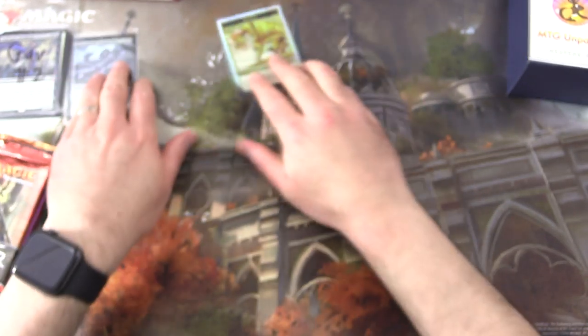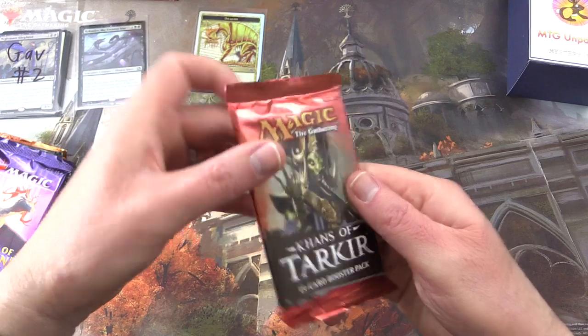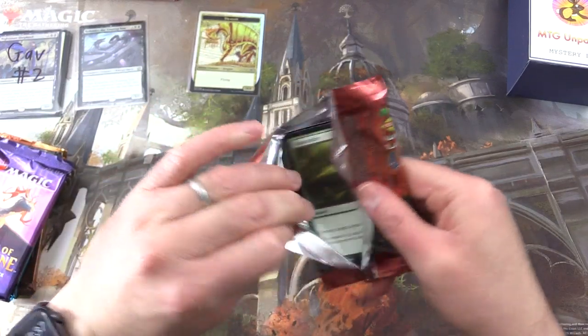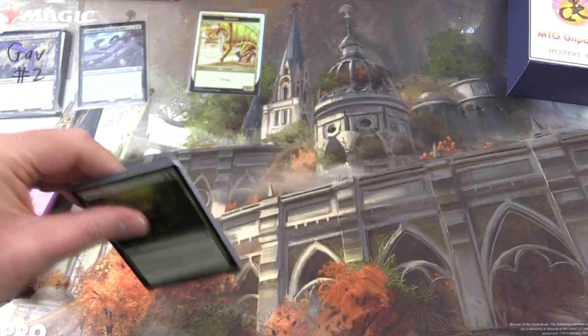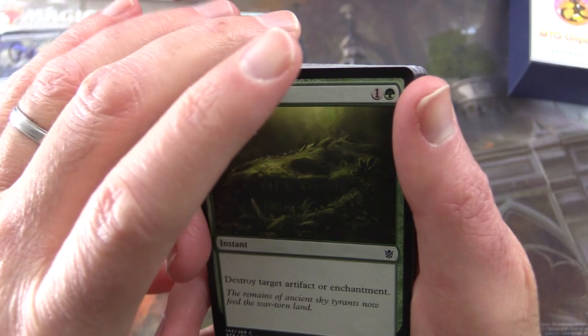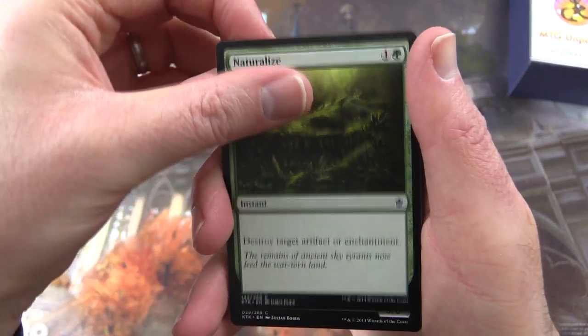It's one of my favorite dragon artworks, I will say. Let's get cracking here. Patrons get the rares, mythics, foils, and anything over a buck. So let's dig in. Starting off with Khans, we have Naturalize.